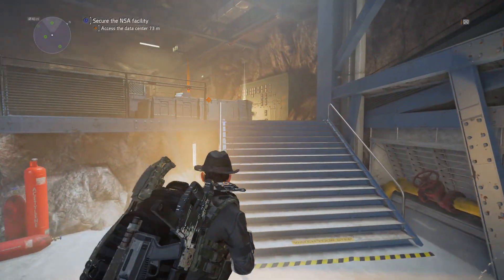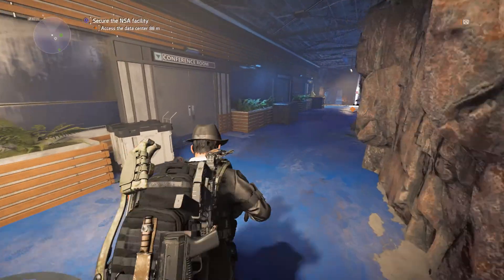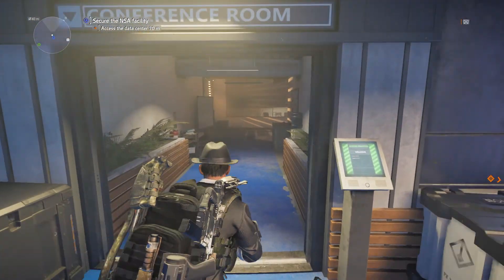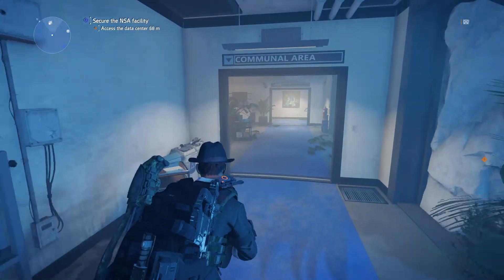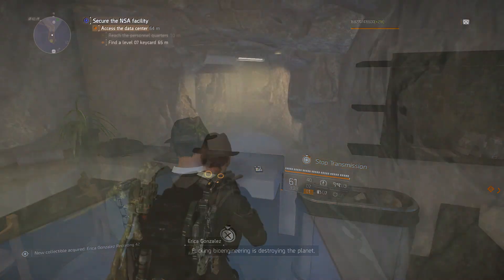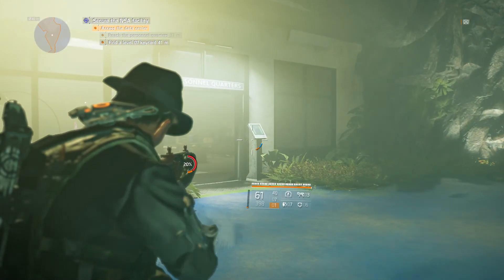I won't show you the whole gameplay but I will show you all the collectibles, because this is a very nice mission. When you need to access the data center, don't do it just yet. Walk into the conference room, lay your hand on the screen and the door will open. Walk through the hallway and when you enter this area, go to the left and you will have found your first collectible.